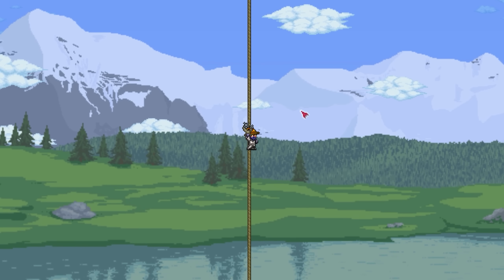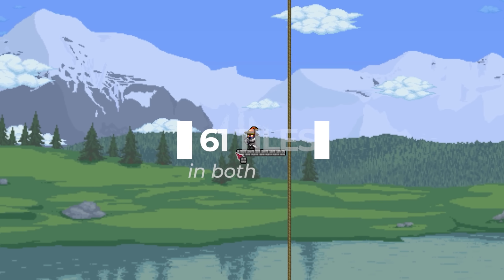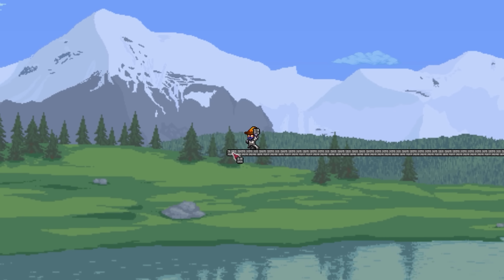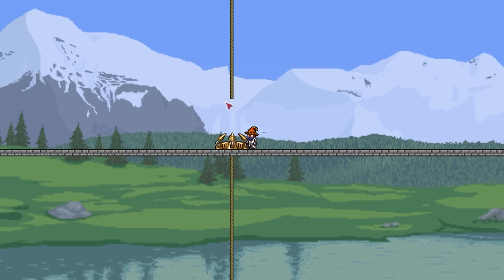To make this as easy as possible, I'd recommend creating a completely flat platform in your sky with a minimum of 61 tiles in both directions. And while you can totally go with this, I'd extend your platforms by another 20 or so tiles in both directions to give yourself more room.